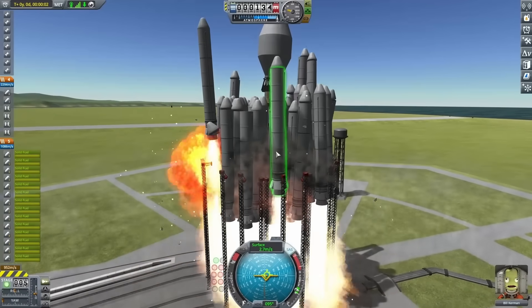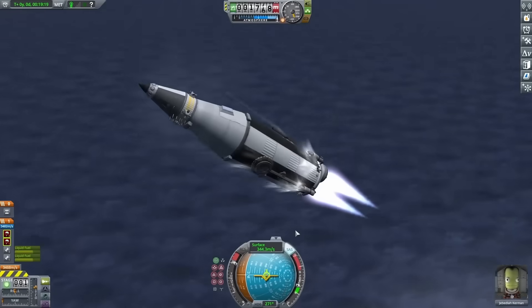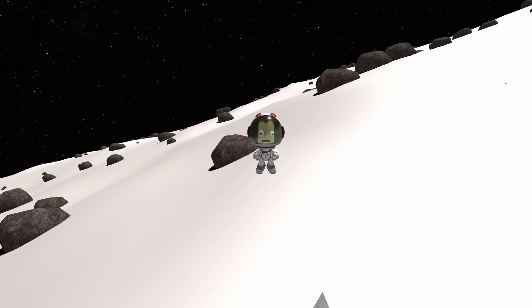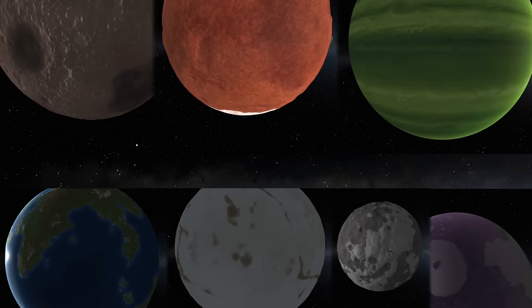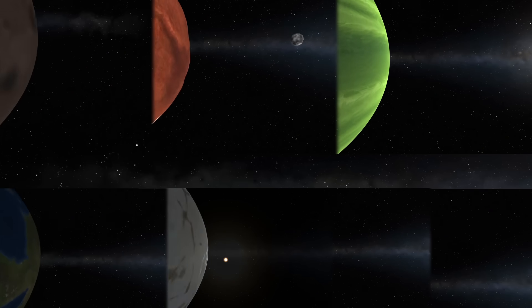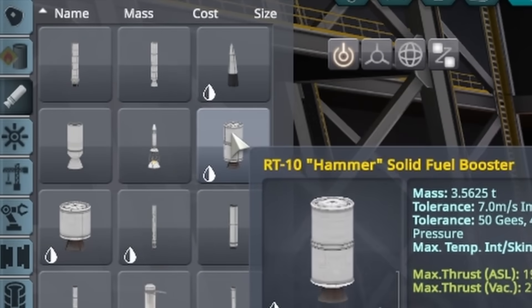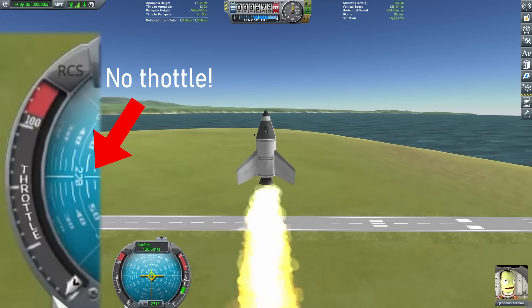In a previous Kerbal Space Program challenge, I visited every moon in the game in a single mission, but that didn't feel too bad since most moons are clustered together and not very hard to land and take off from. Today, I want to try to visit every single planet in the game in one mission, and just to make it harder, I want to do this using only solid rocket fuel boosters, which have no throttle control and don't stop burning once you turn them on.